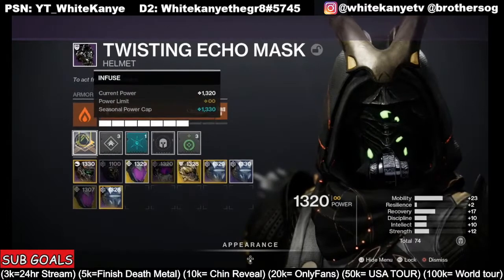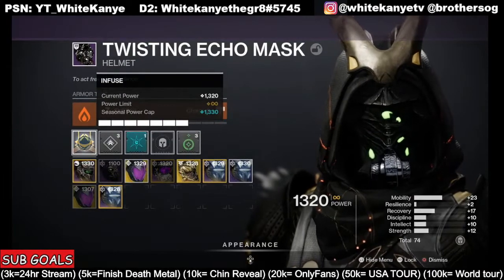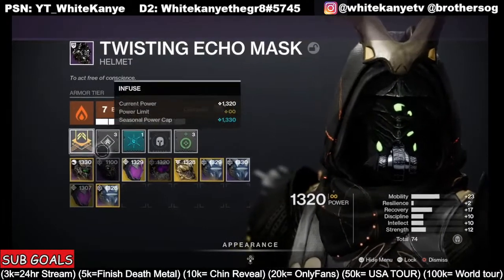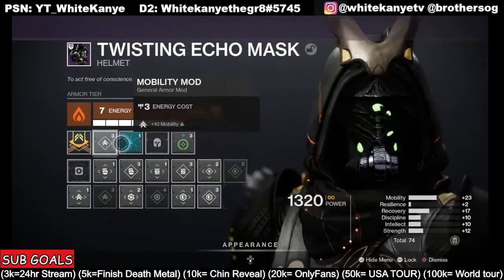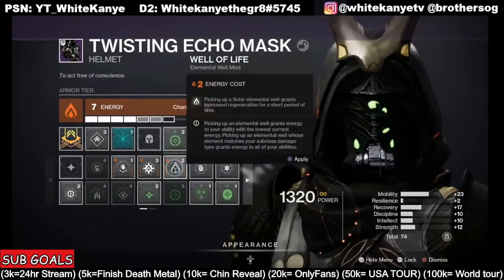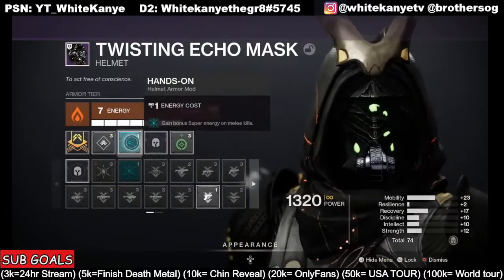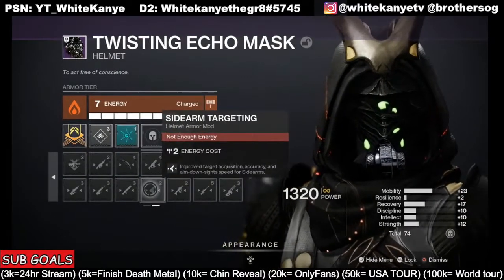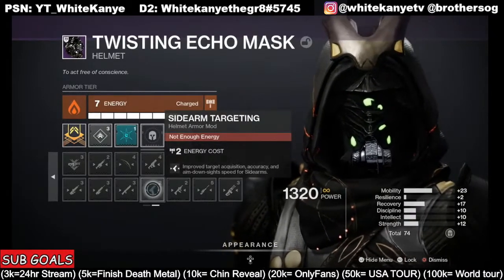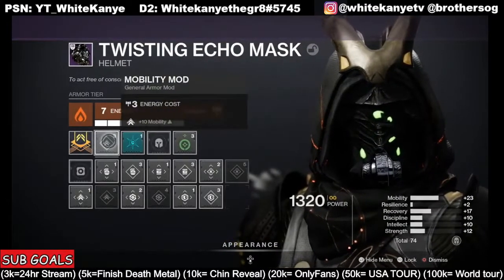We're going to ignore the infusion bar for right now — that lets you infuse higher power gear into your current item to bring up your power level. I highly suggest you don't do that right now since Witch Queen is going to bring everyone to 1350. This mod box is what we're going to be looking at today. There are also targeting mods which make the gun stickier so you can hit crits and headshots much easier. But let's concentrate on the stat mods.